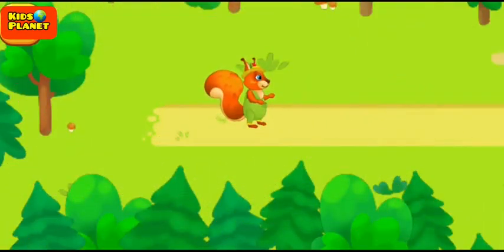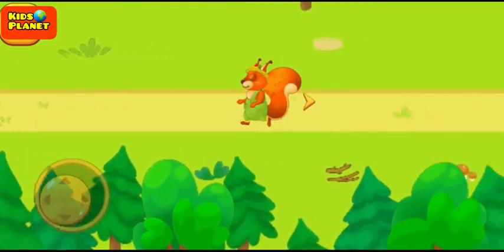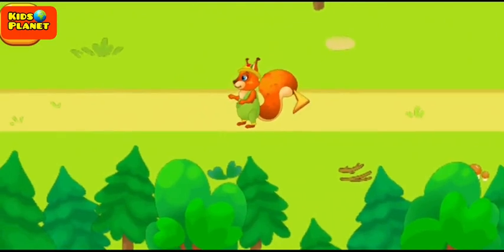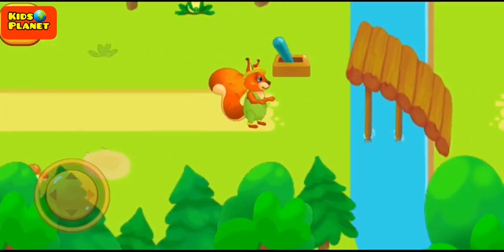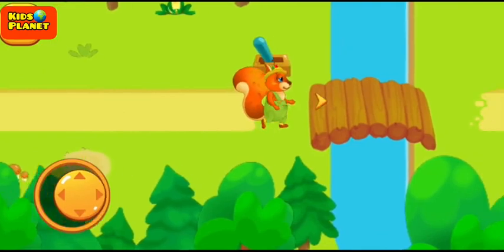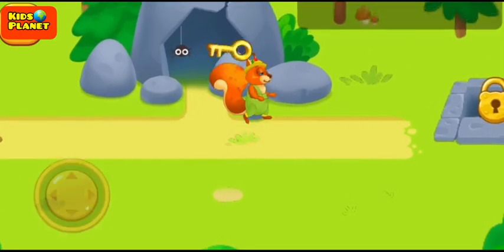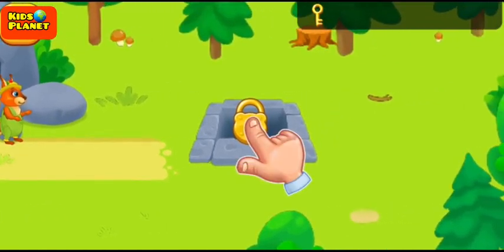A long time ago, the squirrel hid a chest of nuts in the woods, and now it can't find it. Let's help the squirrel. Go to the lever. Pick up the key. The items the squirrel took can be found in the backpack — what an interesting key. Let's find the lock.